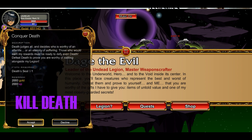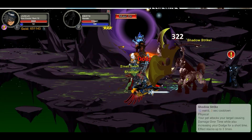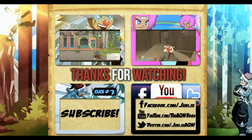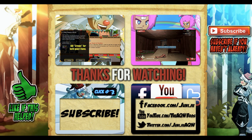The next horseman is Death. Accept the quest — don't forget to accept these quests — and kill Death. Get halfway there, keep going, and Death is now dead. All four horsemen are defeated.